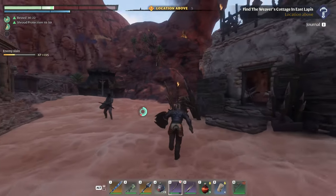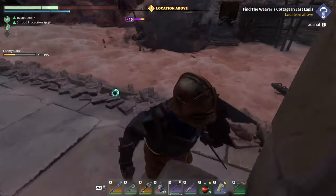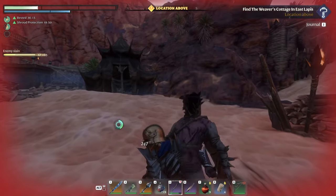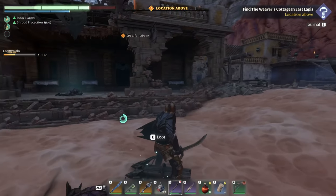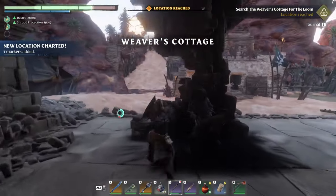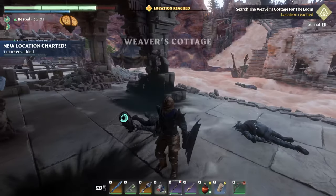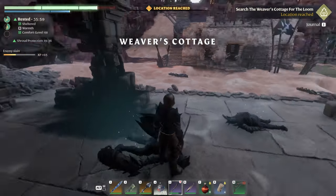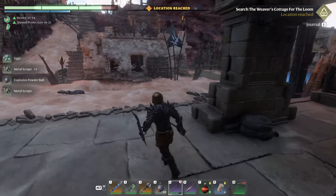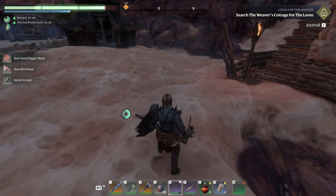Nope, no thank you. There we go — and arrow boy. Careful — it didn't kill him but I got out because it was going to explode me. You're not my friend, stop trying to be my friend. That's Weaver's Cottage — is that what we needed? Yeah, location reached. Okay, this is what we wanted — Weaver's Cottage.